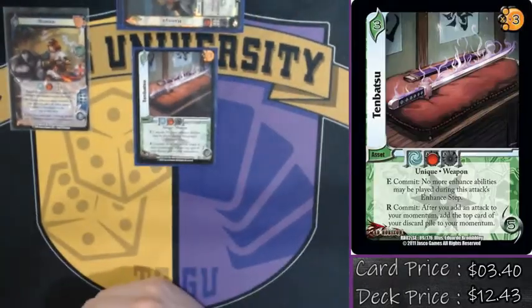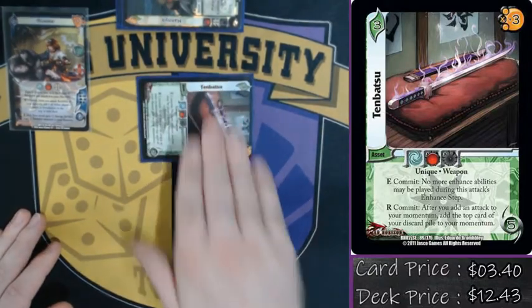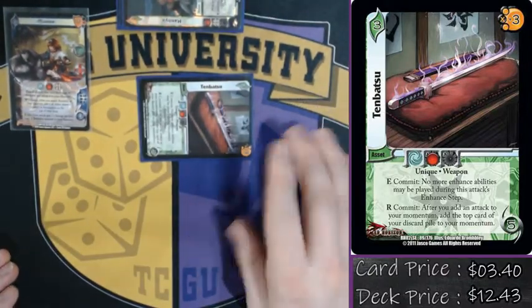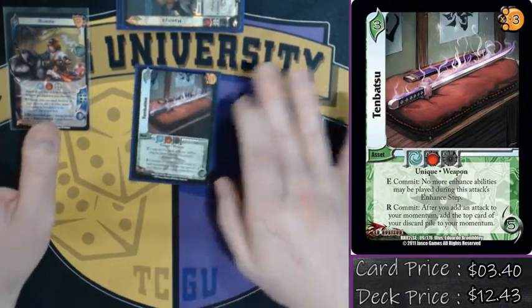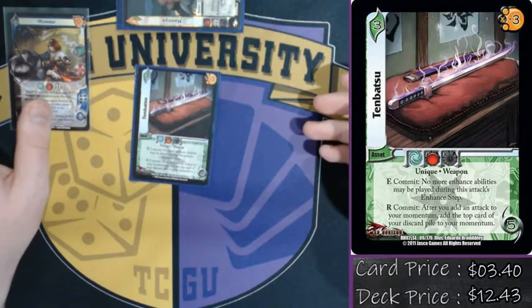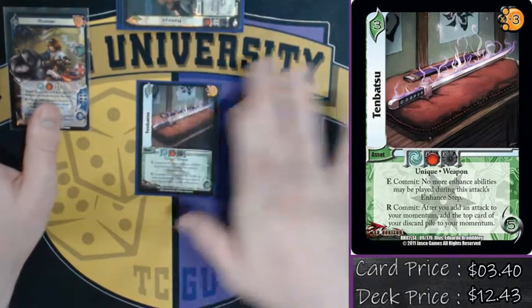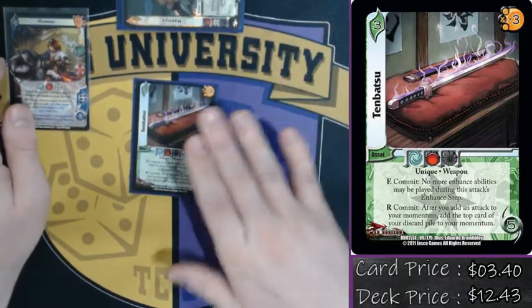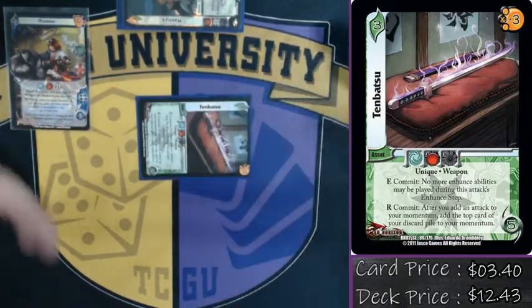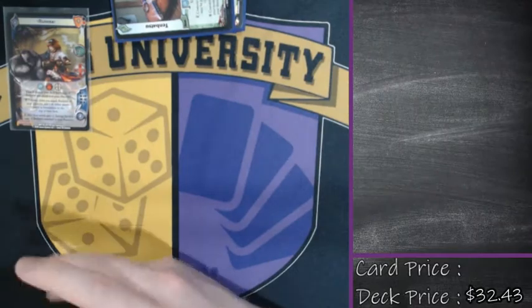The last asset is one Tenbatsu. Its enhance says: commit — no more enhances can be played. So I flash the attack, you get to play one ability and then I commit it, no more can be played. Your missile launcher gets stats, stun, EX, or powerful — but not all of it. It also has a response: commit after you add an attack to your momentum at the top card, grabbing extra momentum, which is super important for the main attacks of the deck.